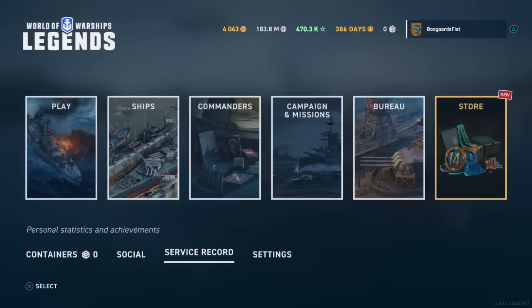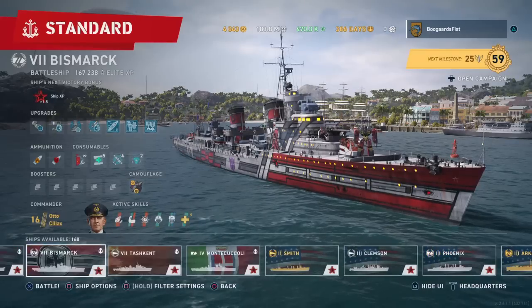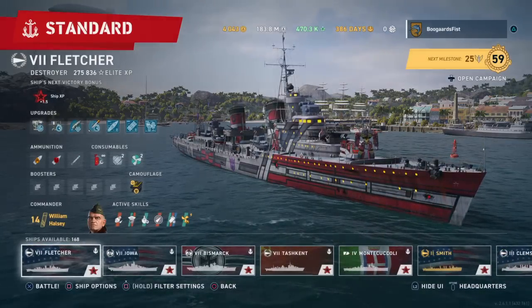Let's see what else do we got here. Commanders — why don't we save the commanders for last. Let's go to the ships. I already got them set up here and favorited so we can check them out. First up: Fletcher.